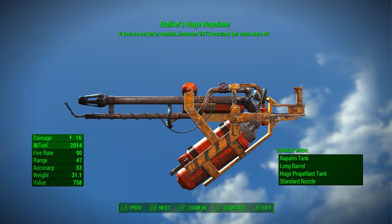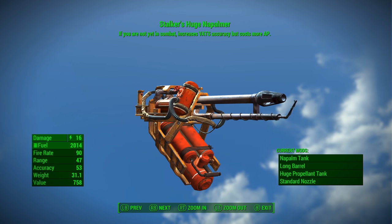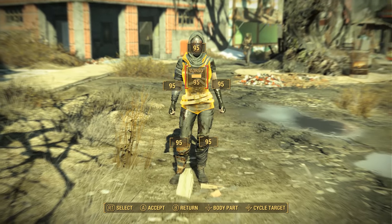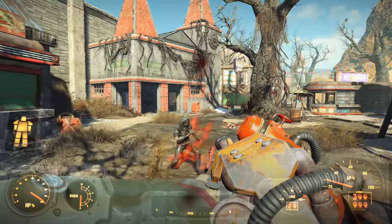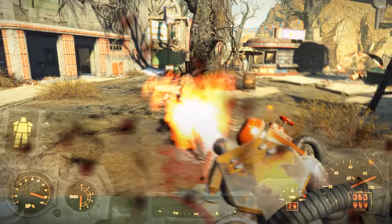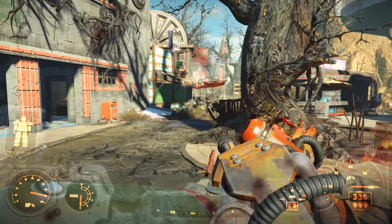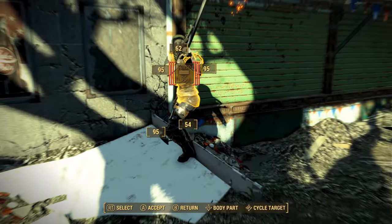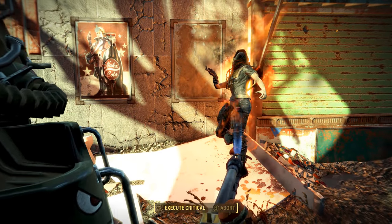Number 3: the Stalker's Flamer. The flamer is kind of an underpowered weapon in Fallout 4. While you can upgrade the damage far more than you can with something like the minigun or the missile launcher, upgrading the weapon's damage greatly reduces the weapon's range. The flamer can actually be a semi-decent weapon with the right legendary effects — for example, the Kneecapper's Flamer is great against creatures because you can easily cripple their limbs, or the Staggering Flamer can temporarily stun enemies. The Stalker's Flamer, on the other hand, is a very counterintuitive combination of legendary weapon effect and base variant.